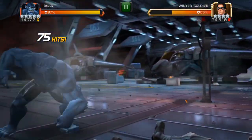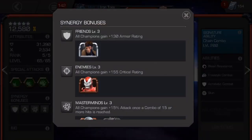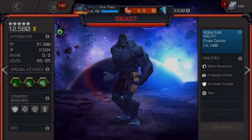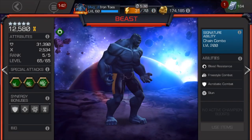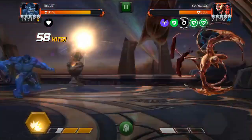As far as synergies, I almost always bring someone for the Mastermind synergy, which adds 15% attack with your combo over 15 — super easy to do and quite potent. There's also a great attack bonus synergy with Namor — very good because they're actually good champs to have on your team instead of duds.